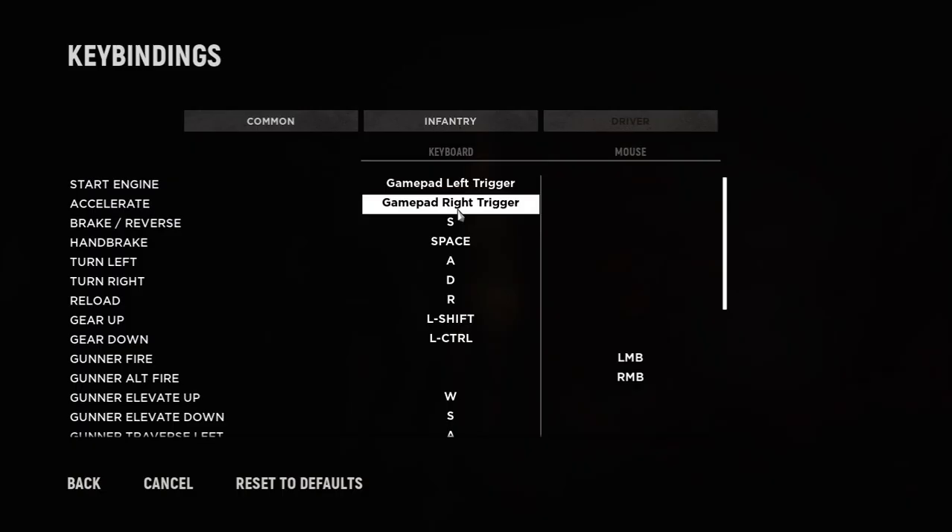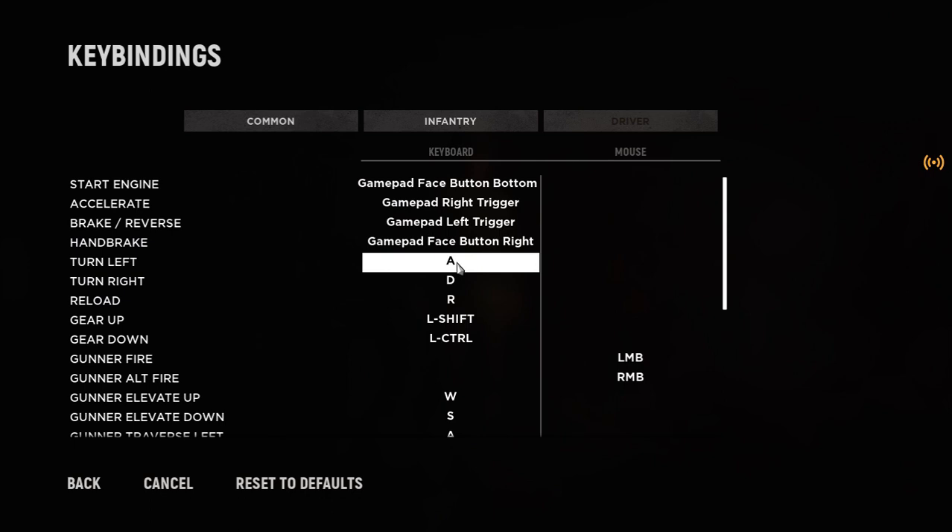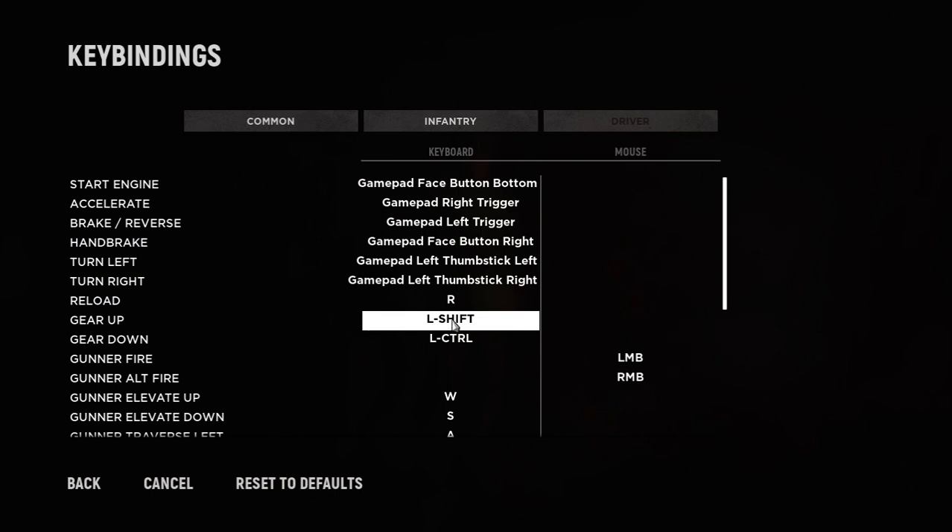Let's get back to Hell Let Loose. Those are the infantry ones, and to do the driver one it would be similar. So you could say start engine could be left trigger, accelerate could be right trigger — or actually brake would be left trigger. Start could be A, handbrake could be B on the Xbox controller, turn left would be thumbstick left, turn right would be that, and gear up and down I guess we could do on the right stick.